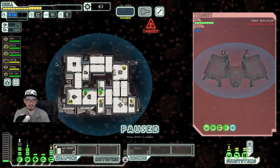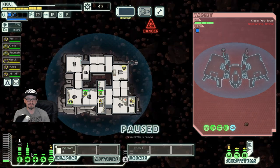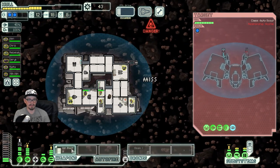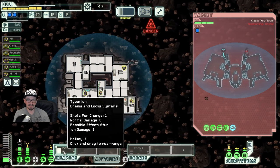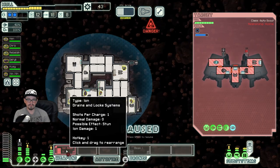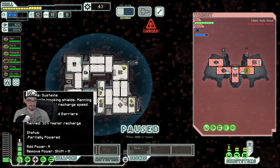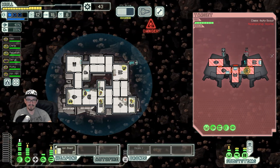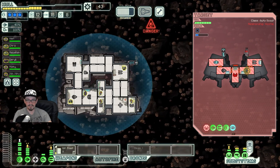Asteroid field — oh, this is going to be really interesting. I think we keep max dodge chance here. Hey, our engine guy's max level — huzzah! We don't even need to use a beam drone here actually. We can just have max defenses and hope we survive — because the asteroids will take him out and then we don't have to spend a drone part, which is nice.